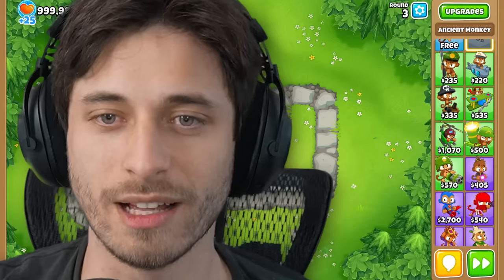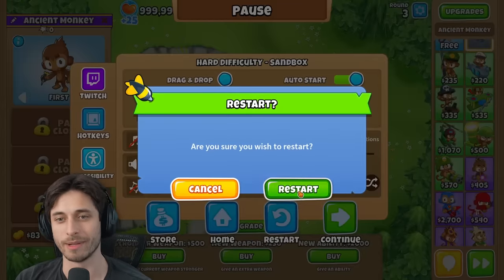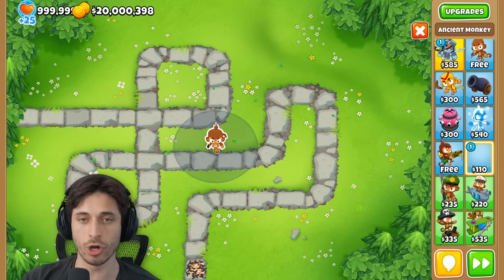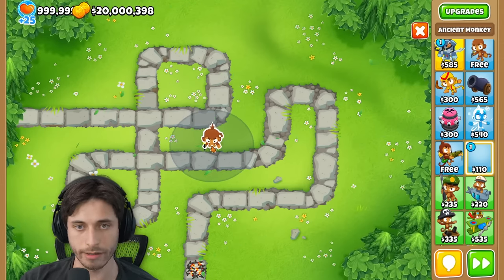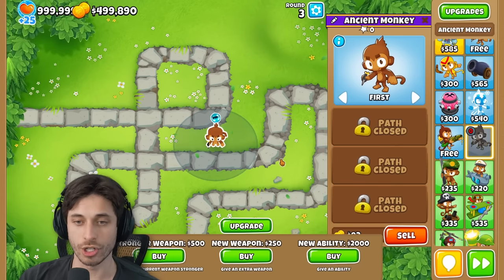All right, five hundred thousand dollars. Let's go ahead and see what we can get on this ancient monkey. Actually I'm gonna go and restart because that's not where I want to place it. I'm gonna assume I'll be able to get the ancient monkey to global range eventually, so I'm just gonna purposely place them in the middle of this entire thing, like right here. Four hundred ninety nine thousand eight hundred ninety dollars to go.